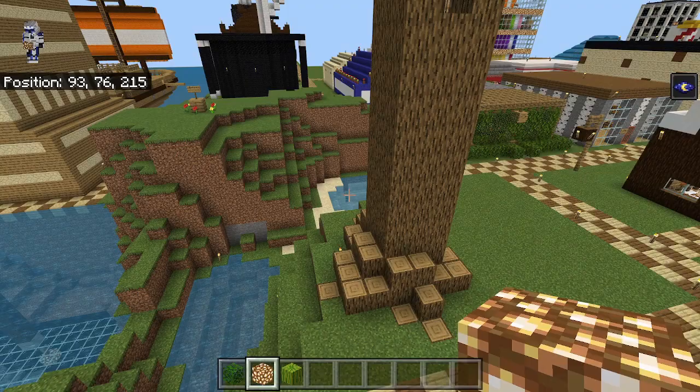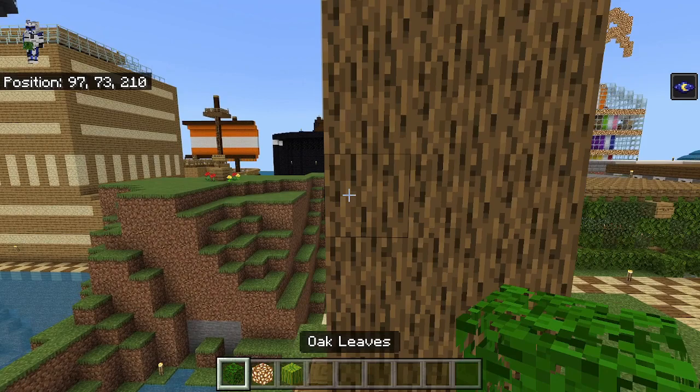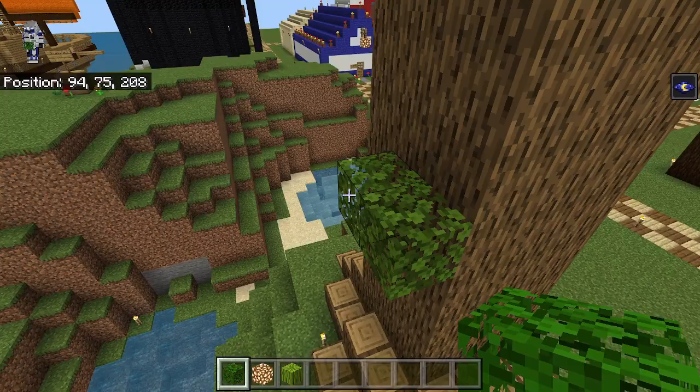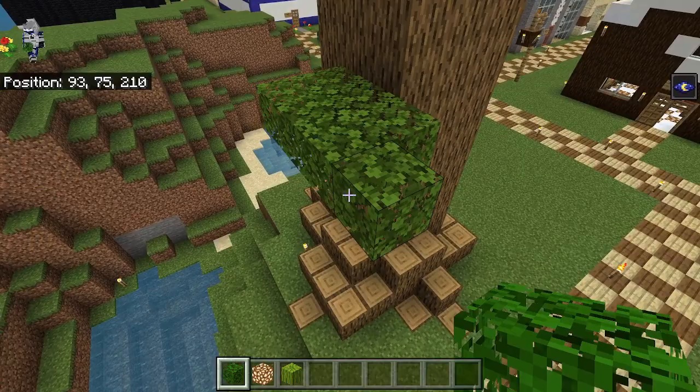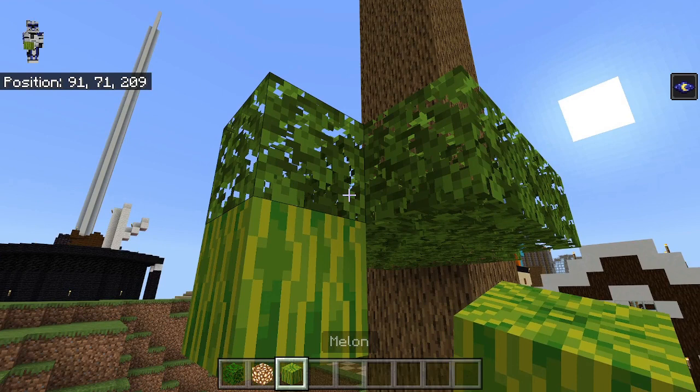We have melon. For the first layer, we're going to start over here. We're going to go out one, two, three, four blocks and start on this fifth layer. We're going to place two leaves right here, then one out this way, then four, then the same, then three, then one. On the bottom of this, there's going to be a melon right down here.